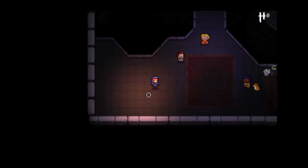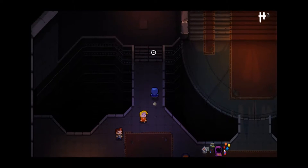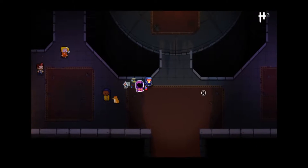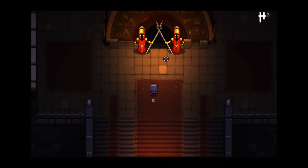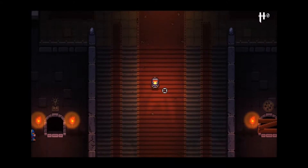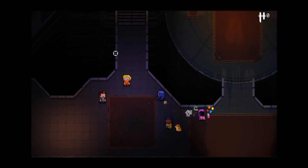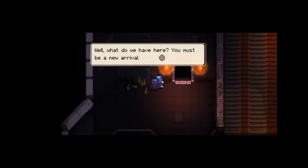I've gone ahead and reset the game, reset the save progress once again so that I can actually show you guys the game right from the beginning. Because of that, everything is blocked off to us - they won't let us through unless we do the tutorial. Tutorials are for chumps, but we'll do it on this one because I am better at Isaac than I am at this game and the runs at the beginning are probably not going to be too long.